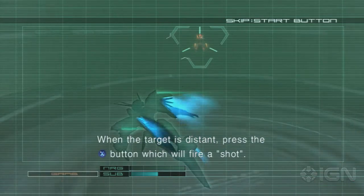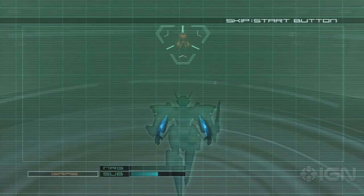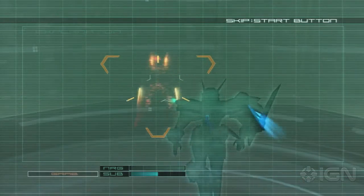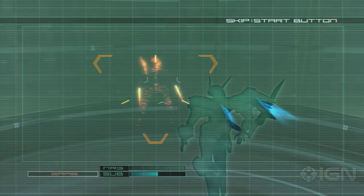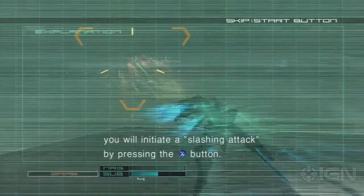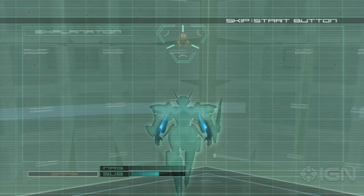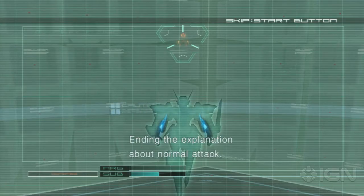When the target is distant, press the X button, which will fire a shot. In a close range battle, you will initiate a slashing attack by pressing the X button.